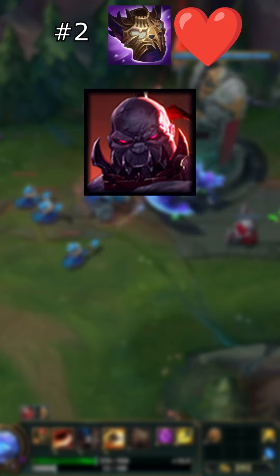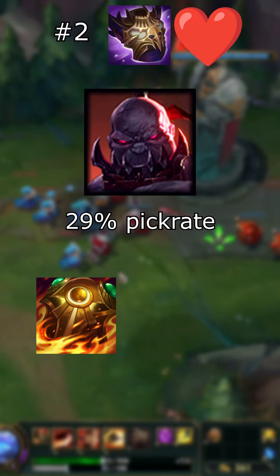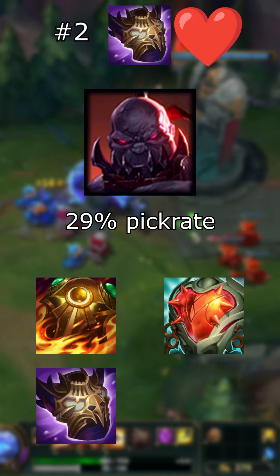Scion selects Overlord's Bloodmail in 29% of his games. He usually goes for Sunfire Aegis and then Heartsteel, before going for the Bloodmail for his 3rd item slot.